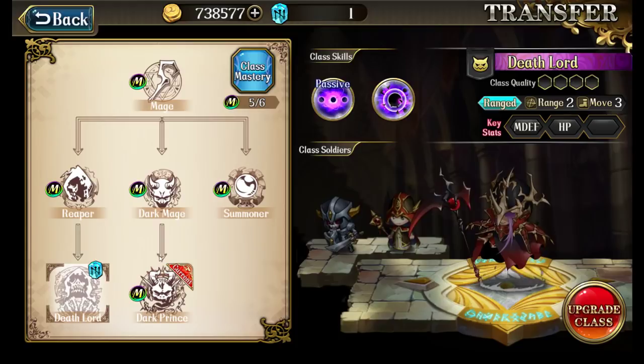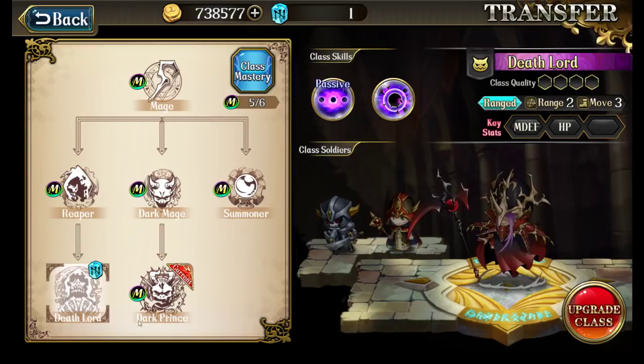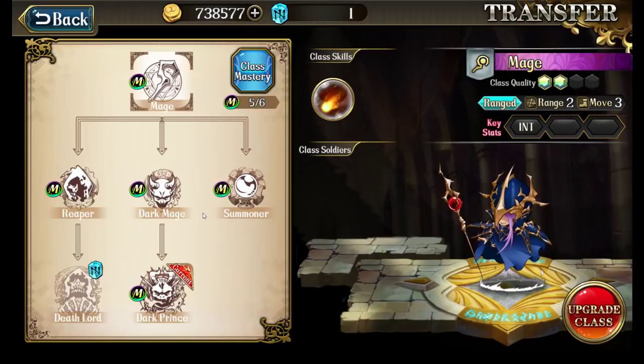So if you get SEAL, Black Hole, and then one of these skills — Earthquake or Dark Waltz — Bozo becomes a monster in PvP. That's Bozo going down the Deathlord line. Generally speaking, if you go Deathlord, you should also get the Dark Prince line as well — that's his PvP build. Now if you're mainly PvE-focused and want to clear Time Rift or Dragons, you can actually kind of ignore the Deathlord line.